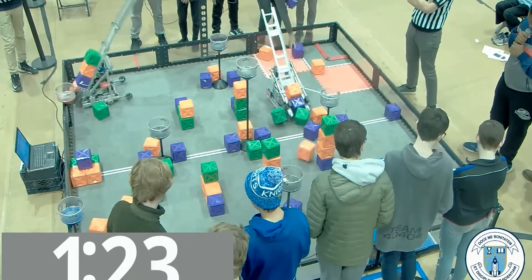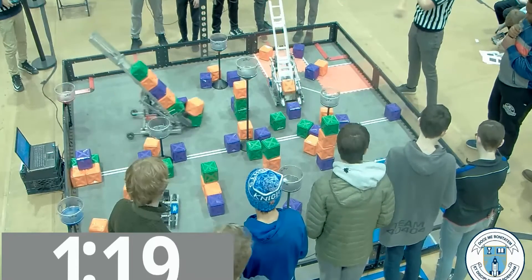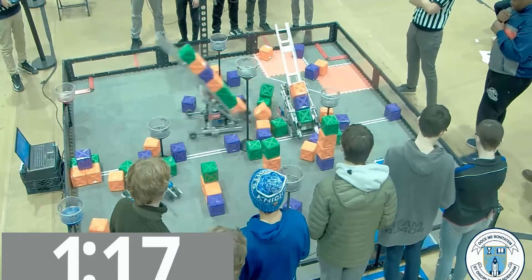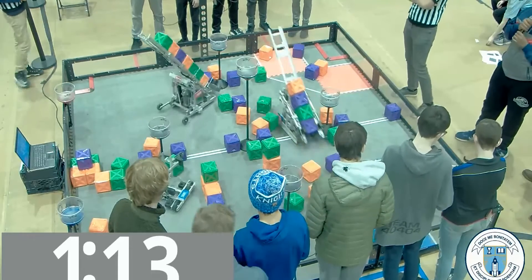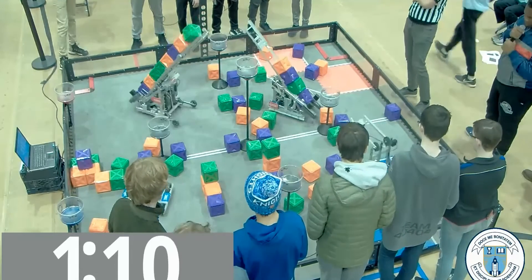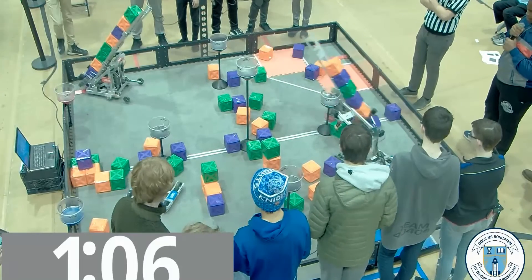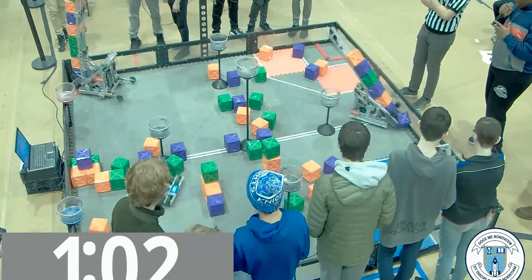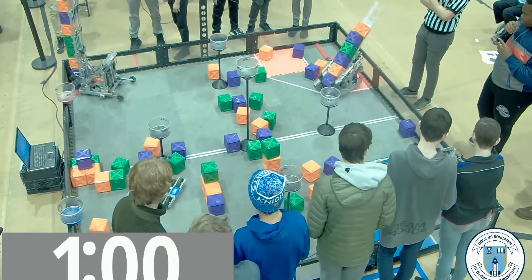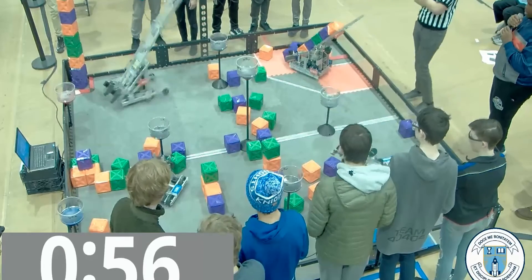We have the blue team placing the box — they are holding. We have the red team making a stack, grabbing every box in front. We have three blocks in every corner. Do we have a stack in the red corner? And we do. They are able to put a stack in the corner.